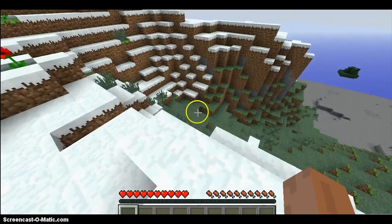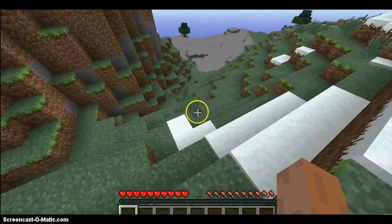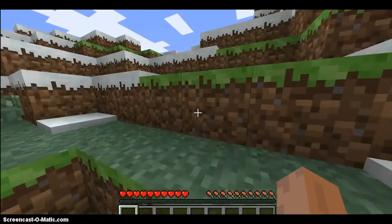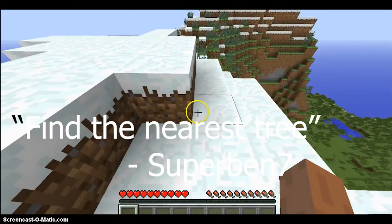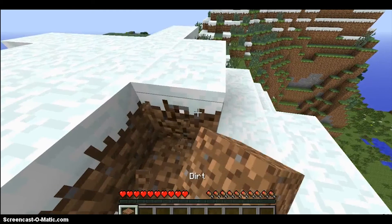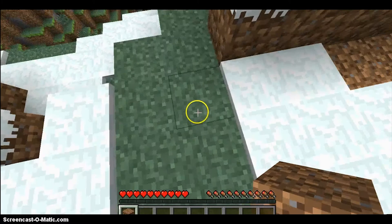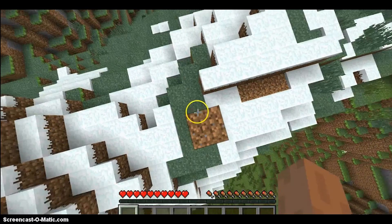So the first thing you want to do when you spawn is find the nearest tree. Aha, over there! Oh wait, I forgot — you always might want to mark your spawn point, so I'll mark my spot right about here. Get some dirt.